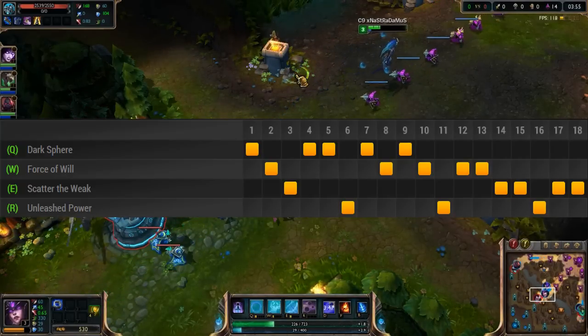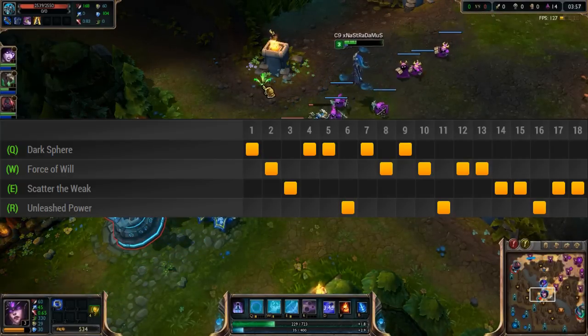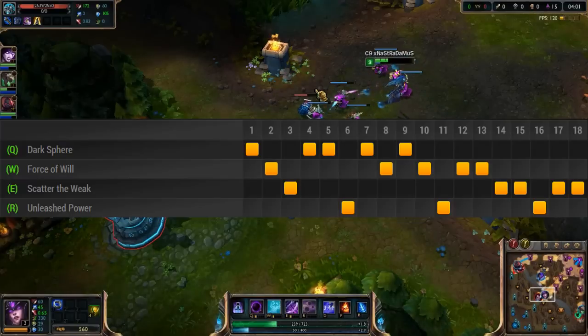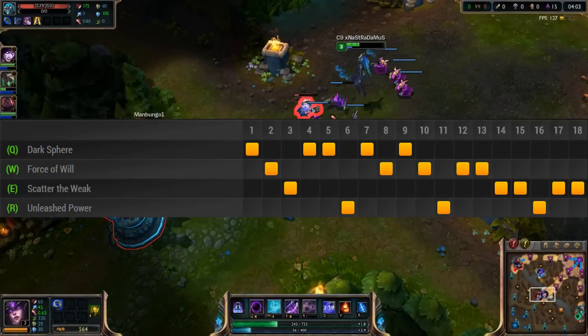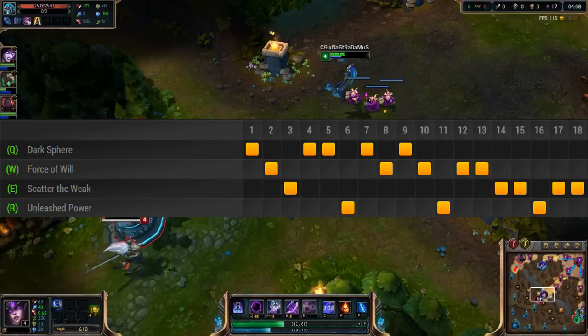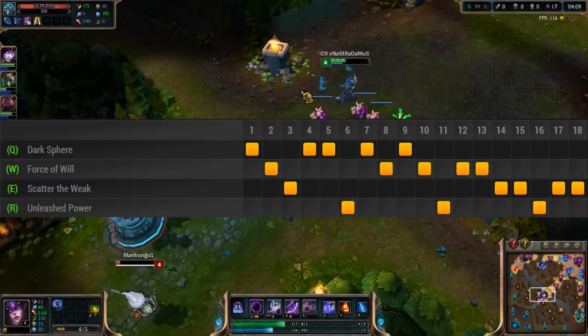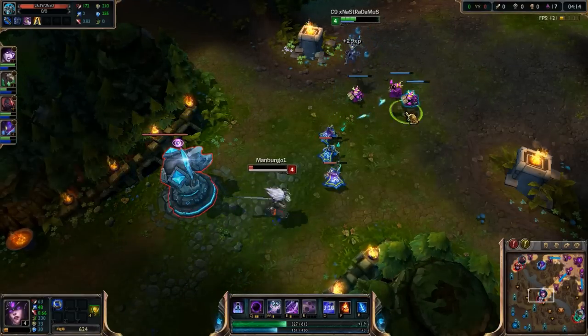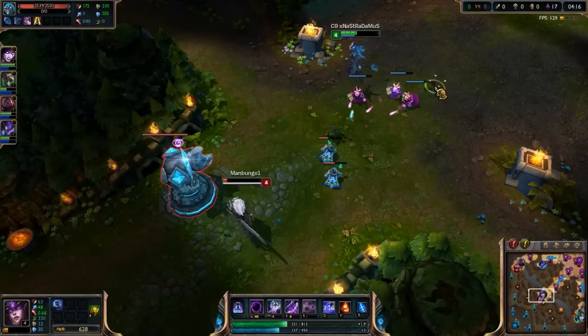Some popular mid laners, like Hai from Cloud 9, max Q and then max W, only picking up E. I don't like that. I like to max Q and then max E, because you can have your stun every six seconds and even if you get caught out you can stun right away. Otherwise it's a 15-second wait every time, which I really dislike.